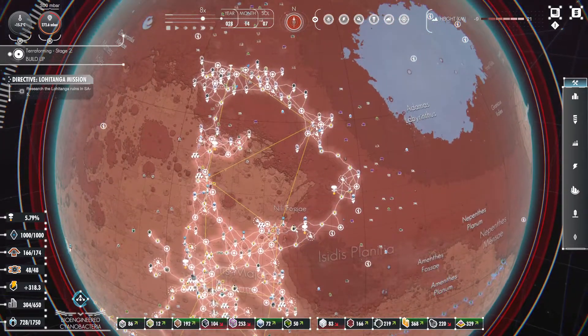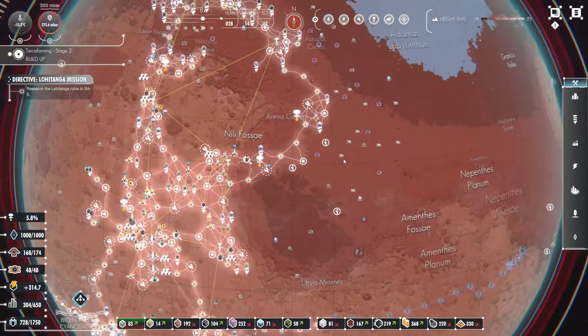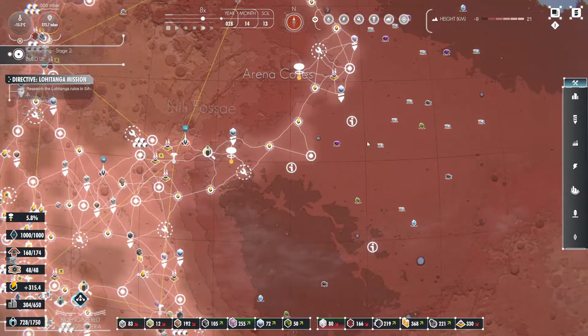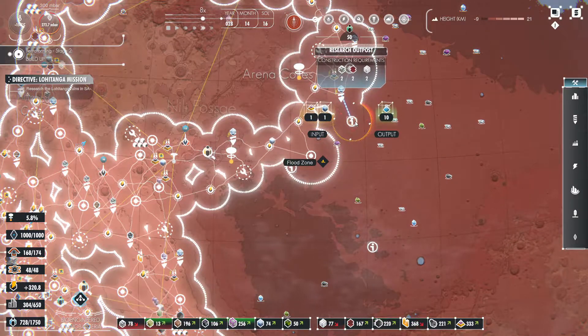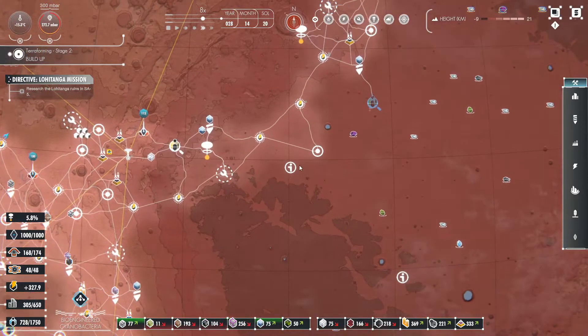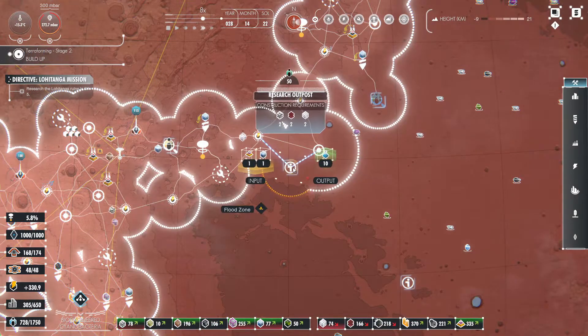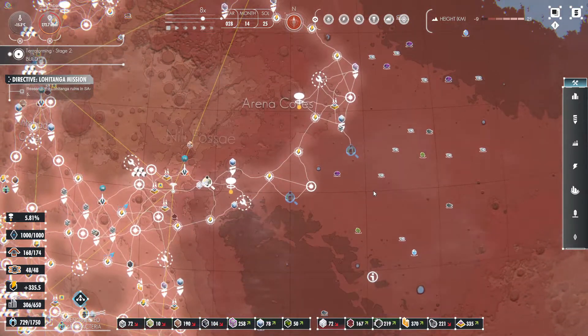I think what we should do is not actually expand additional mines down here for the moment, because we want to make sure these mines are active and draining. What we can do — hopefully before this gets flooded out — let's add research centers here as well. Our research outposts, there and there.